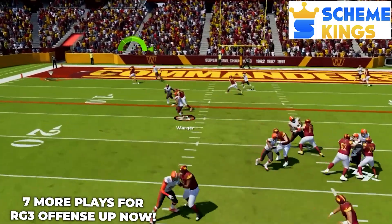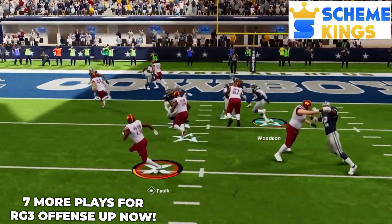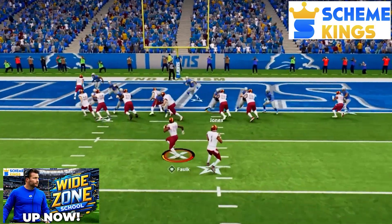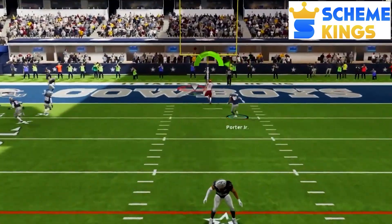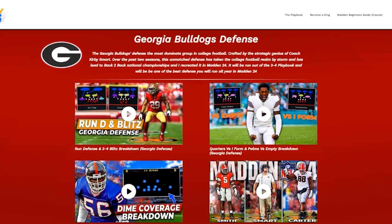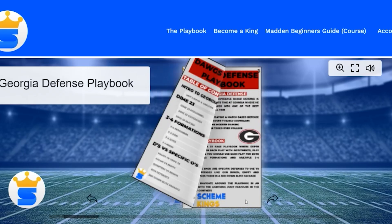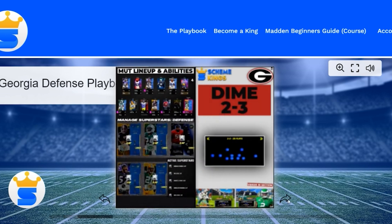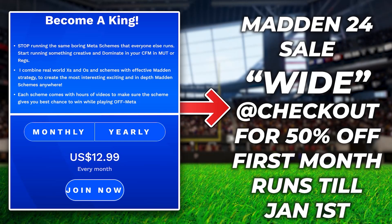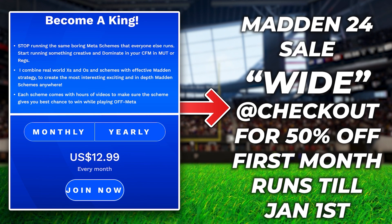If you want to take this offense to the next level, check out my website, Scheme Kings. Up right now is part two of this video with seven more plays for this RG3 offense, including amazing runs, great ways to beat man coverage, and tons of ways to shred zone. There's also my wide zone school video covering concepts and plays vital to make this offense work, plus my two full schemes in Madden 24 — my NFL spread offense and my Georgia Bulldogs match-based defense. You can also access my playbooks, which are fully written breakdowns for my schemes with eight out so far, including my 38-page Georgia Bulldogs match-coverage-based defense. We're also running a sale — use code WIDE at checkout for 50% off your first month, running until January 1st. Scheme Kings will be linked in the description below.